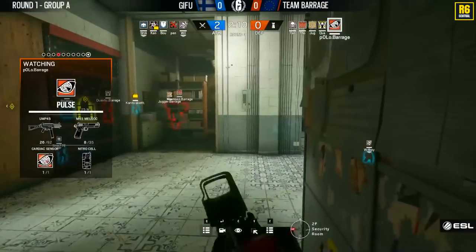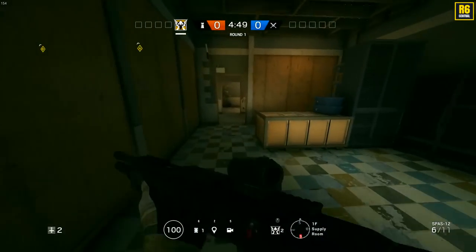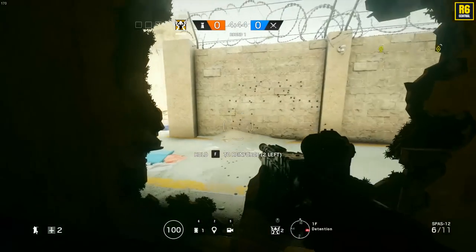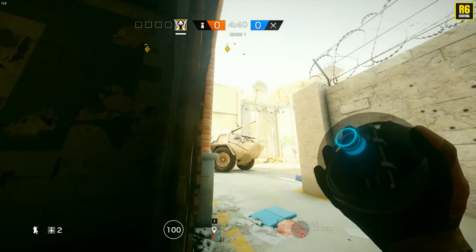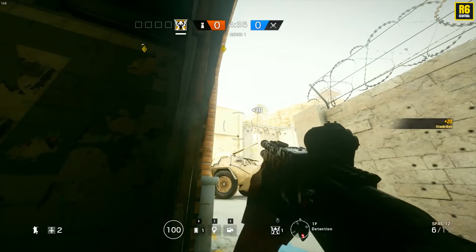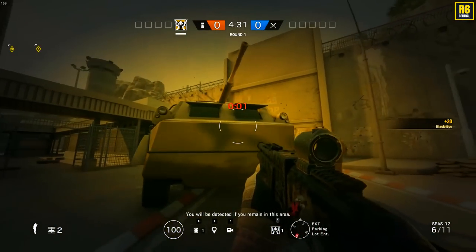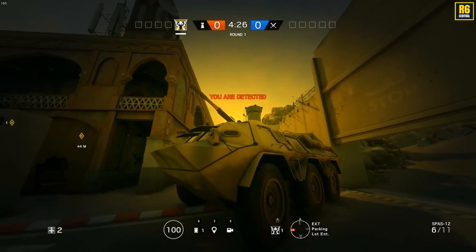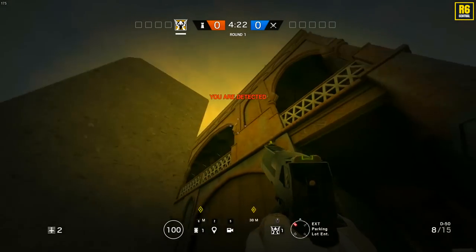This is a really nice play that they did twice in this game. You go to the detention area, open up this big hole, and just as the round starts you align your sight next to the barricade over there and throw. It will land on top and from ground level it is very hard to see — you almost have to be up there to spot it.